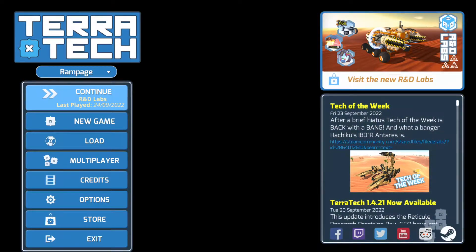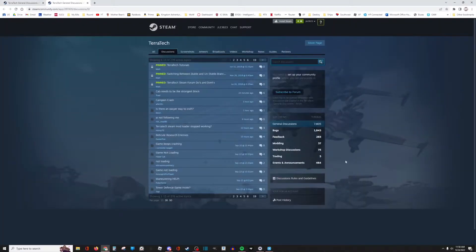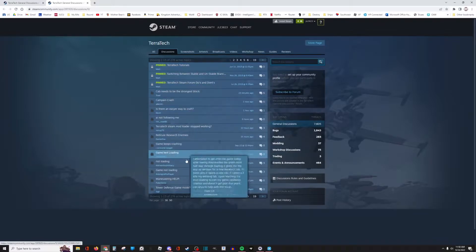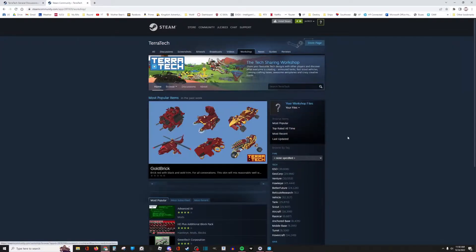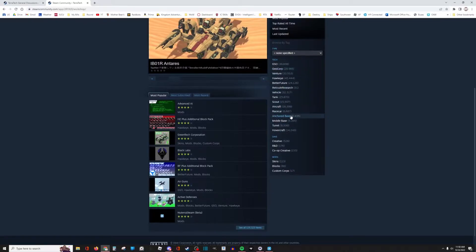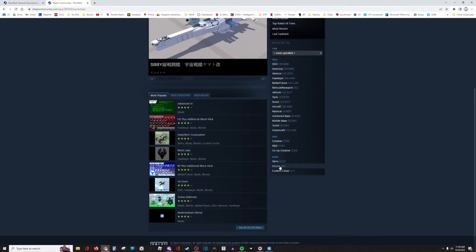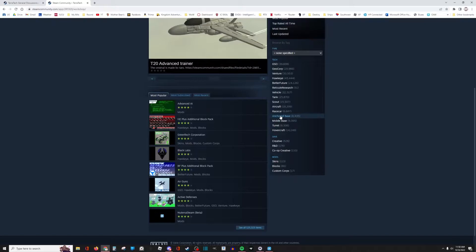Other ways to get there: you can just click on the very bottom right, the little Steam Workshop Forums button. It'll take you directly to the Steam Forums, and from here you can just click on the Workshop button up here. You also have access to things like tutorials and a variety of other threads that people are talking about. But for the purpose of this video, we'll hit the Workshop button, and from here you get access to a pretty ridiculous number of techs. They do have them categorized and spread out in a variety of formats so that you can filter down to what you're looking for.